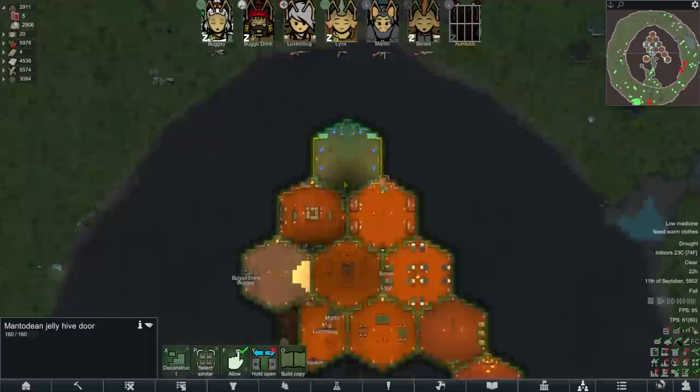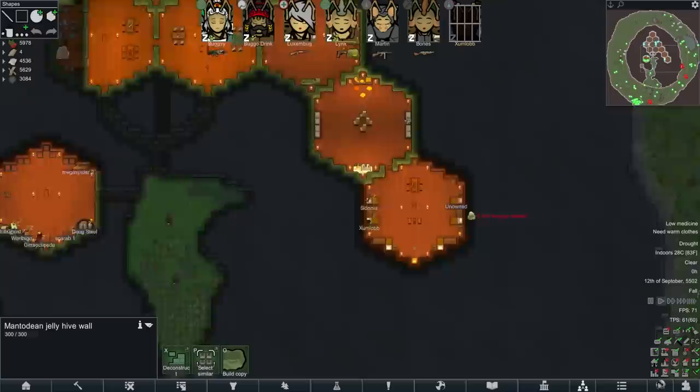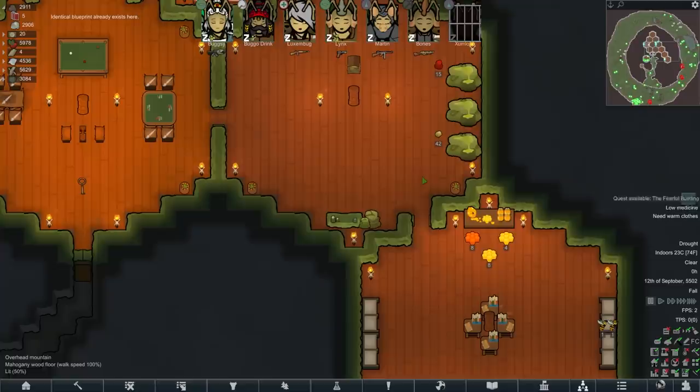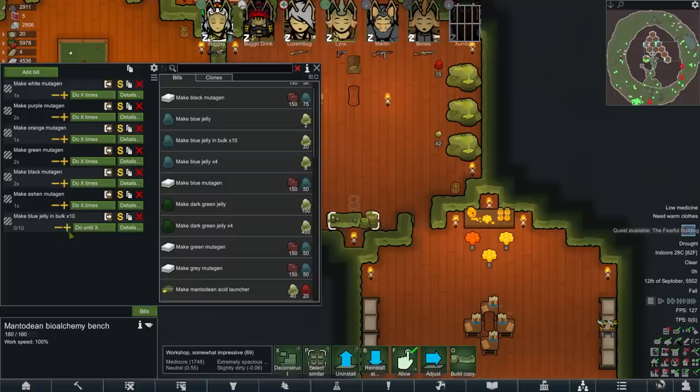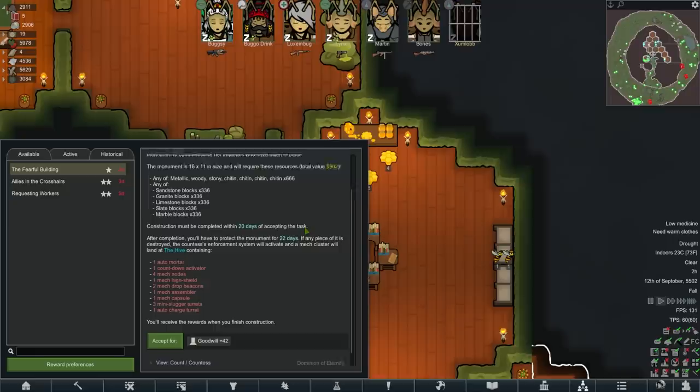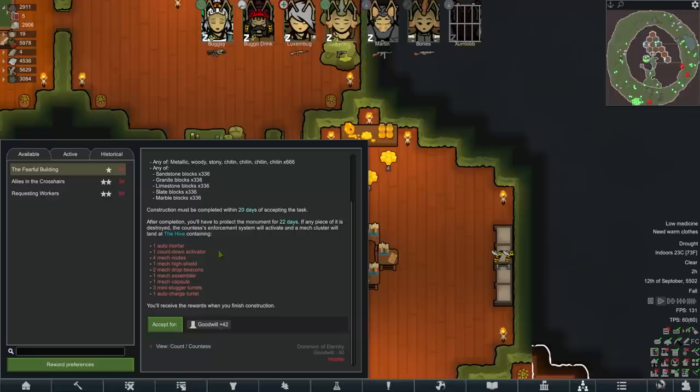We've almost finished replacing all these walls as well. Bugsy, can you wake up a second and finish off the hive for me? As soon as these final few hive walls are finished, I'm happy to go all in on the mutagens. The hive is perfect, so of course Queen Bugsy needs to be perfect as well. We'll queue up the Blue Jelly preemptively — let's do 50 but suspend it for now. The Fearful Building, Dominion of Eternity — if it was anyone else I could be persuaded. Insects in Rimworld lore were designed to destroy mechanoids, so that is something we'll probably adjust about our people.